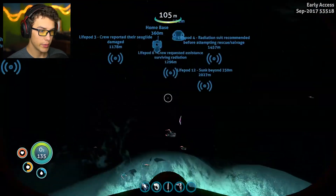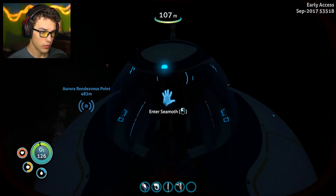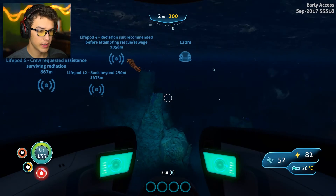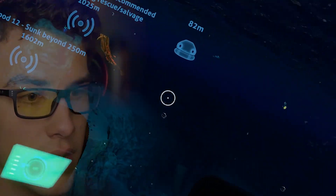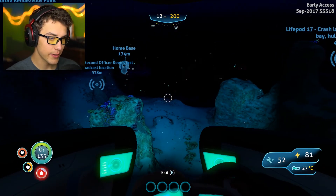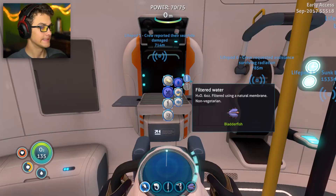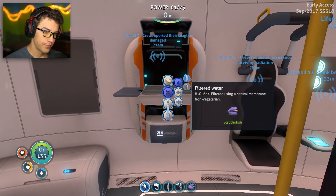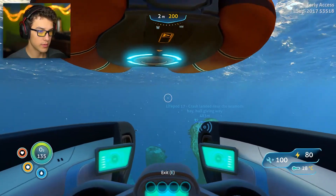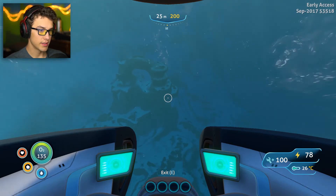That is very close to those blue spheres — the Grand Reef. You can go a little ways in because the edges of the reef actually aren't all that dangerous. It's kind of confusing because my life pod is... wait, my life pod is in a different spot this time. Actually, my life pod is back where it was. We're getting water — I feel like you have to drink a lot. Now I'm going to go back to that spot and try to find some diamonds.